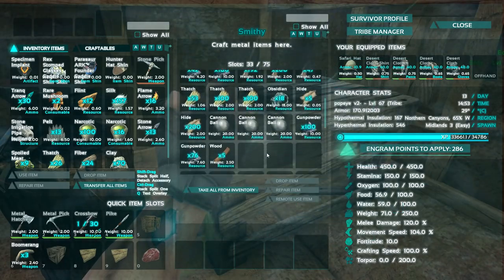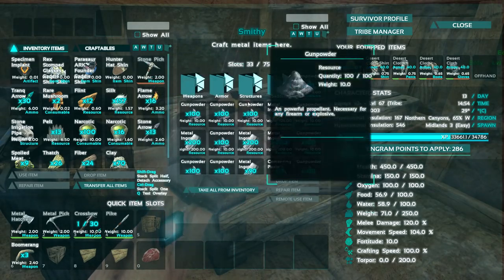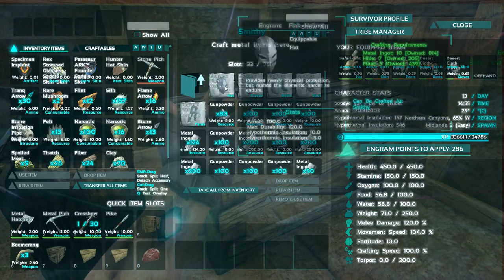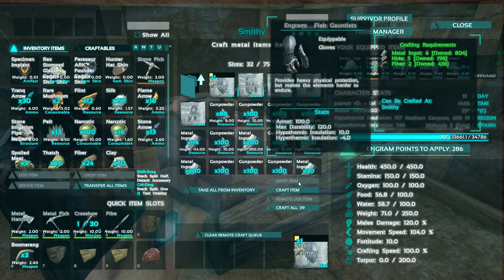I thought we needed obsidian for the wind turbine — turns out we don't, and I'm just dumb. We only need obsidian for the polymer, but it's kind of good anyway. We got the obsidian grind out of the way for the cannonballs. I didn't get anything new for the cannonballs either — we do just have a couple cannonballs, so let's make sure we're coming in fresh.